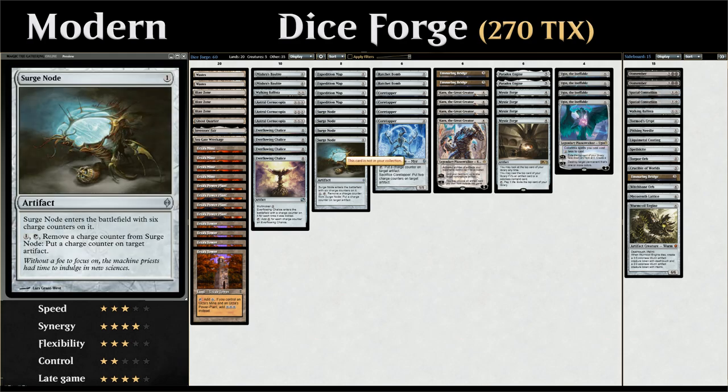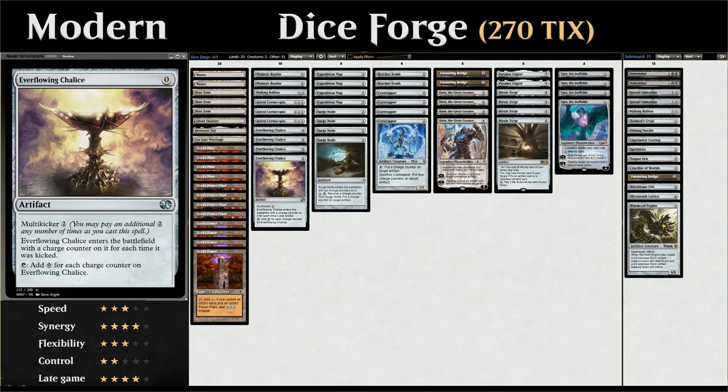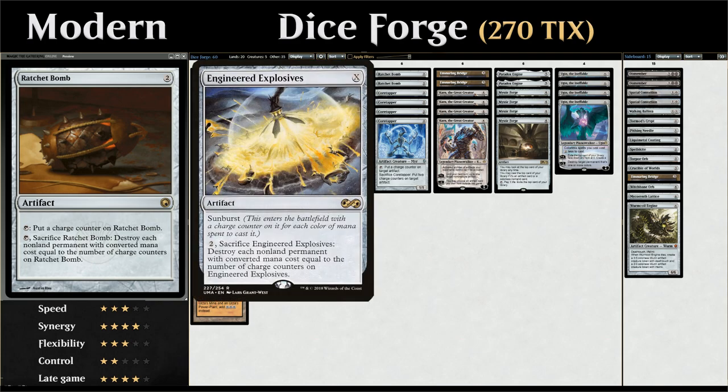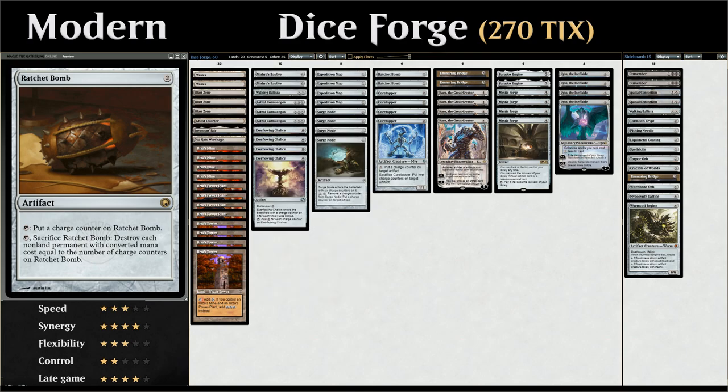We've got the full playset of Surge Nodes, which can move counters onto Everflowing Chalice or Cornucopia. We also have two copies of Ratchet Bomb, which works with charge counters similar to a colorless Engineered Explosives or Blast Zone. We can tap Ratchet Bomb to put a charge counter on it, then sacrifice it to destroy each non-land permanent with converted mana cost equal to the number of charge counters. With Core Tapper or Surge Node we can quickly ratchet up counters to hit bigger permanents, though we need to be careful since we have a lot of zero-cost artifacts ourselves.